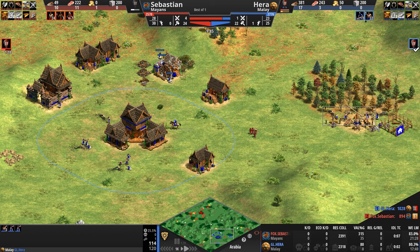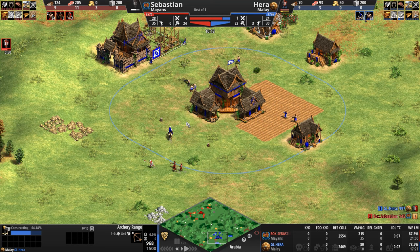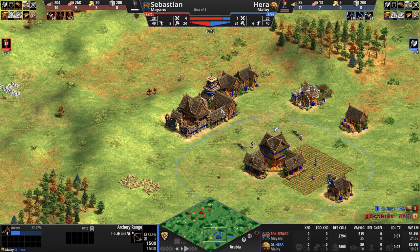Still a minute away from the next age is our Mayan, who went up off the back of two extra villagers. Hera not only saved 50 seconds of villager training time, but the Malay go up to the next age much quicker than their opponents — 78 seconds instead of the 130 that Sebastian has to wait. So it's going to be a while before Sebastian hits the next age, which will give Hera an opportunity to do something. Big question mark.